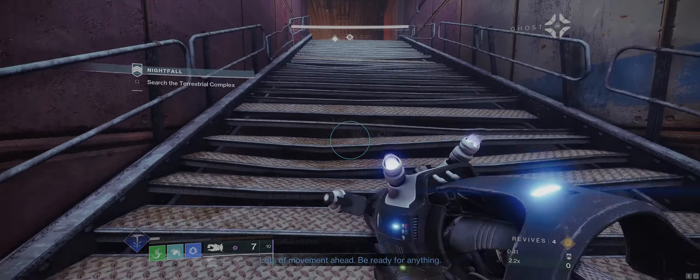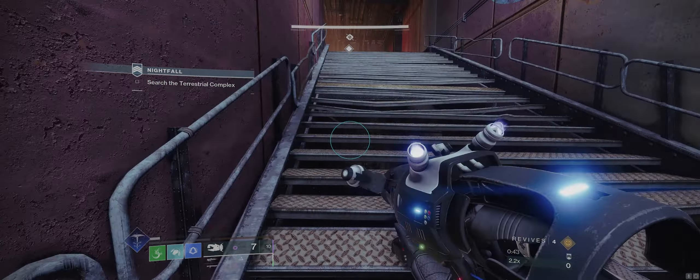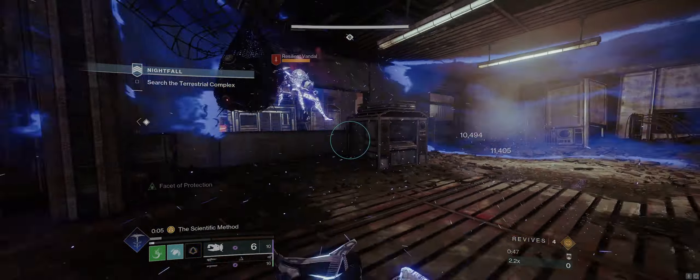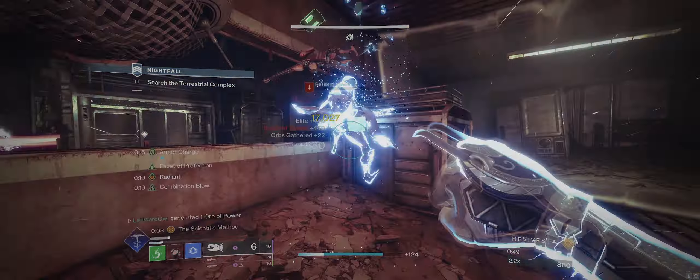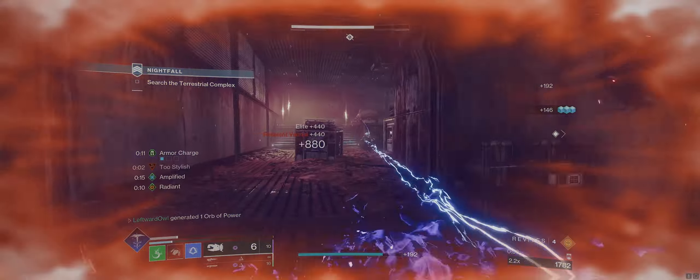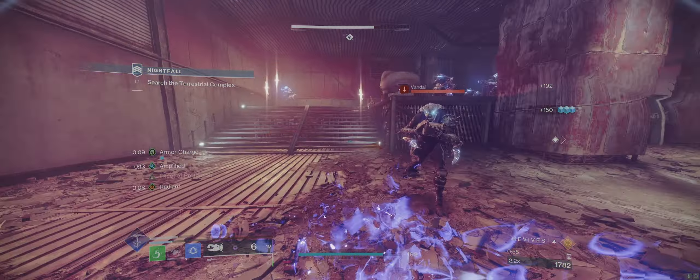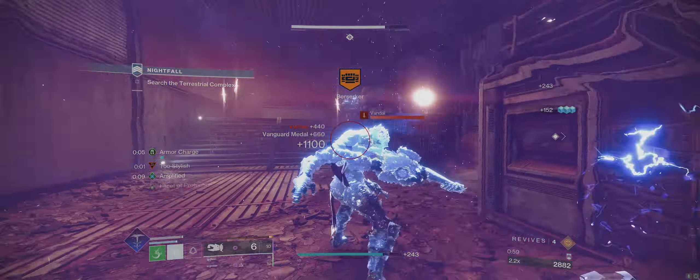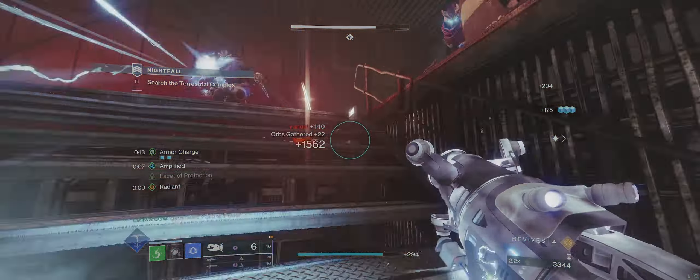The key abilities to this are Combination Blow and Gambler's Dodge. Punch, Dodge, Punch is what makes a melee-based Arc Hunter so powerful. However, Prismatic Hunter's aspects and fragments make it a much better host for the combination. I was able to easily deal over 100,000 damage per punch with this loadout, and with proper planning and debuffs I was easily able to get over 200,000 damage.